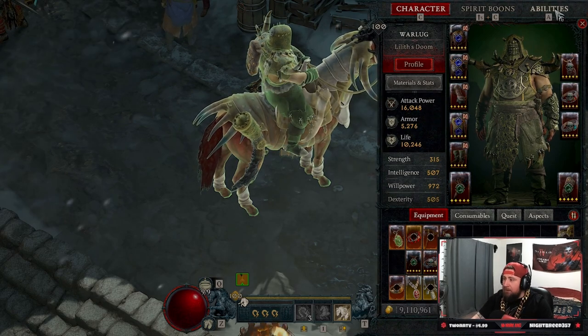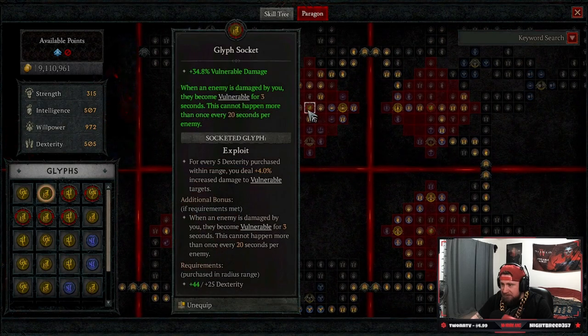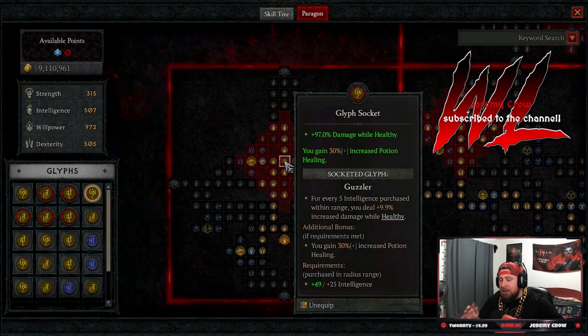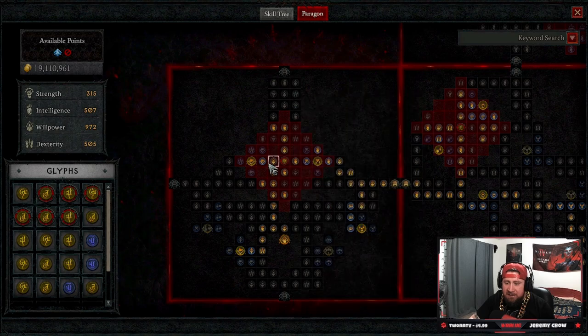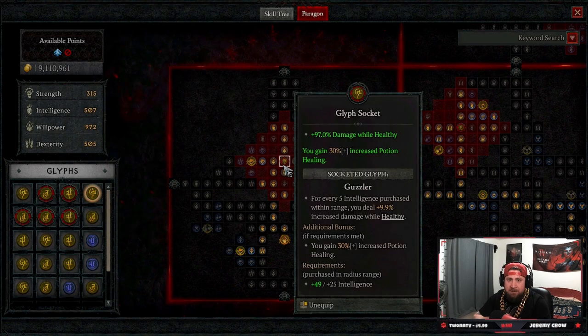The only glyph I would say is better than Guzzler is the Exploit glyph, because you apply vulnerable damage, and vulnerable damage as we know is a huge multiplier. But besides Exploit, Guzzler hands down — especially for the druid — is by far the best glyph that you can have.